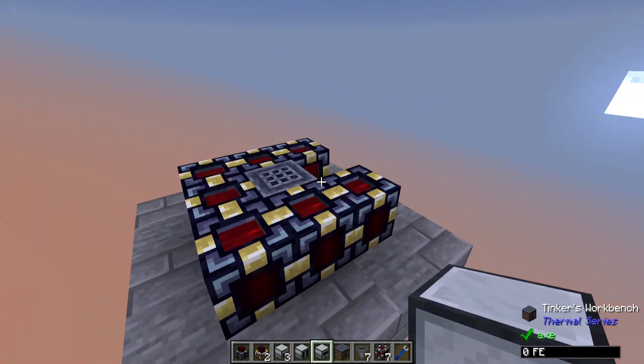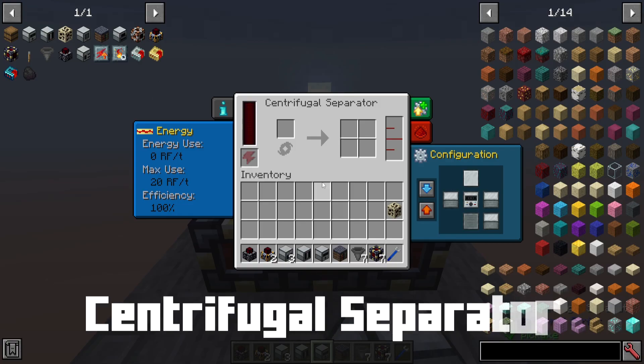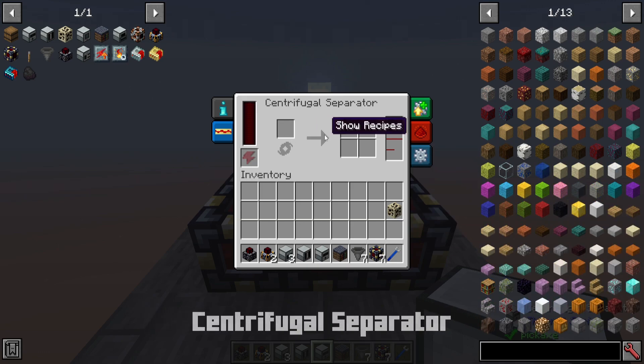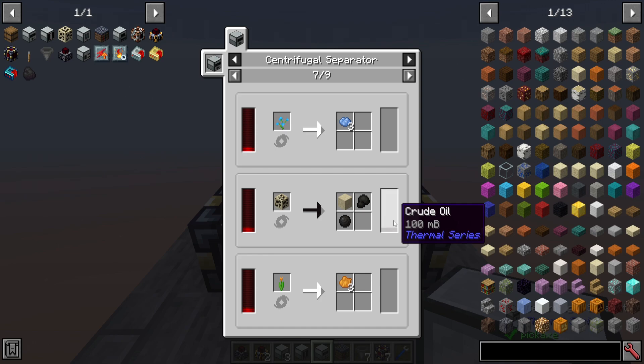Next we put down the heart of this cube: the Centrifugal Separator. This block has some extra options — you put stuff in here, and if you look at the recipes, it shows nine pages to choose from. It will more or less spin things out to their primary ingredients. So it will take a rose bush and turn it into red dye, spin out magma cream into a slime ball and blaze powder, or in our case, bituminous sand will be spun out into sand, bitumen, tar, and a big bonus of crude oil.